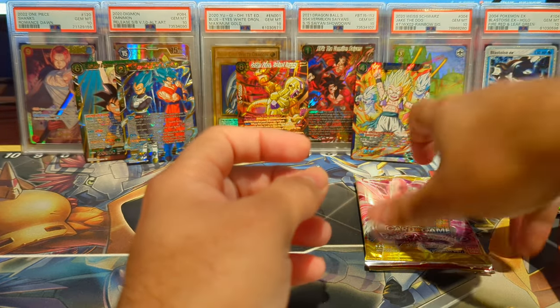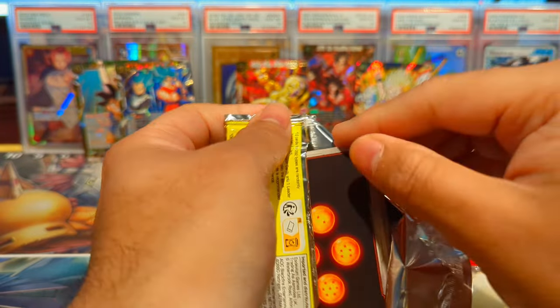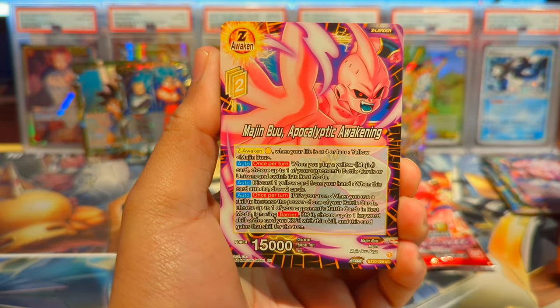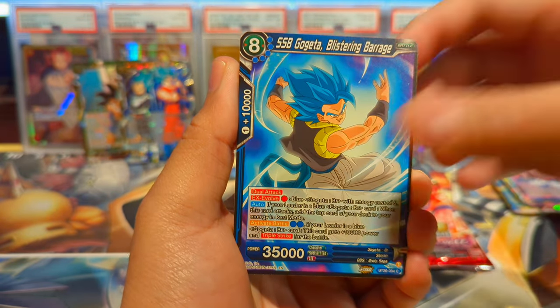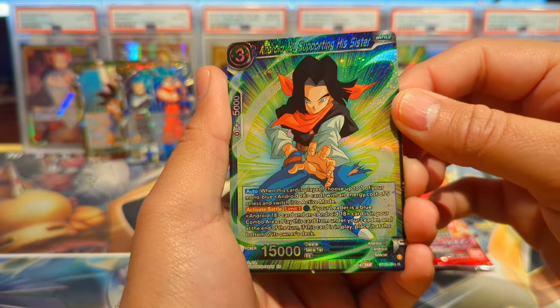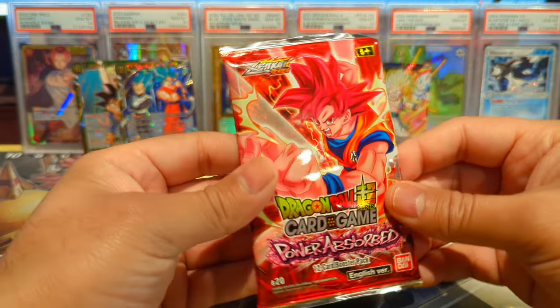The last challenge proposed by Kinkai TCG — they pulled a phenomenal card, the Beast Gohan. It's insane; if you haven't seen that video make sure to check it out. We have Majin Buu, Android 21 Explosion of Malice, Android 17 Supporting His Sister, and a regular rare Son Goku Super Saiyan 4 Style.